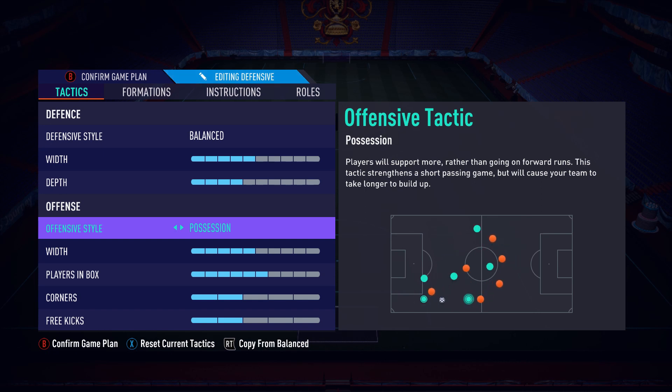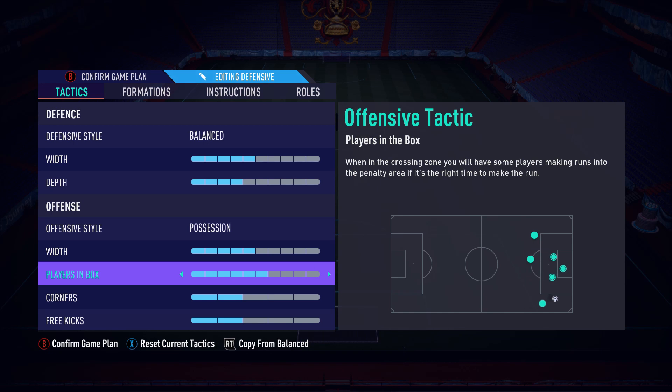For the 4231, it's a very difficult formation to counter-attack and push forwards with — it's a very patient formation. You need something that gives you those little spaces to create chances, and playing players closer together gives you a better way of utilizing that space. Seven possession is the one to go with here. Five width, six players in the box — the reason I put six is because the 4231 loves isolating the striker.